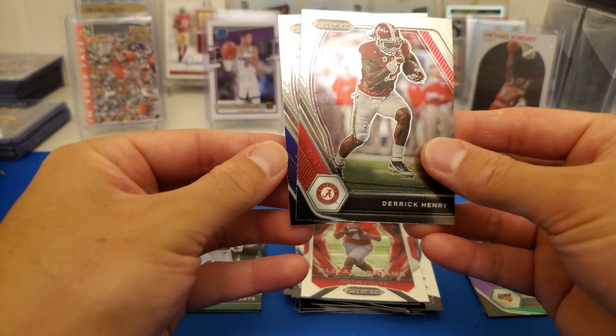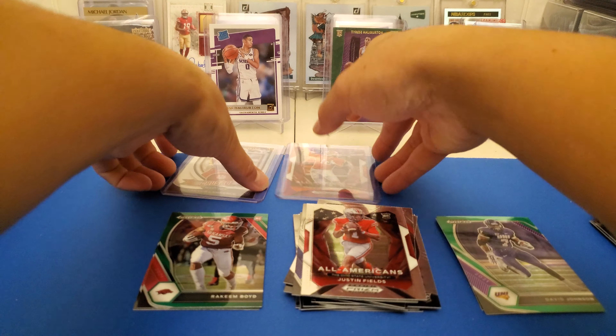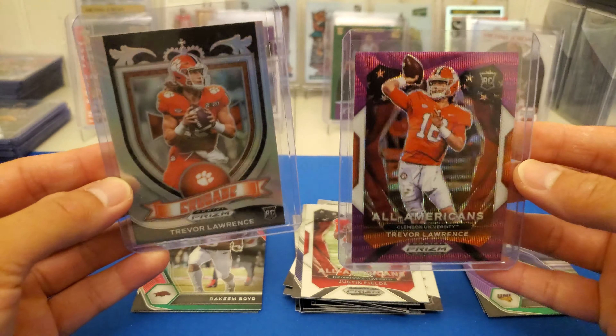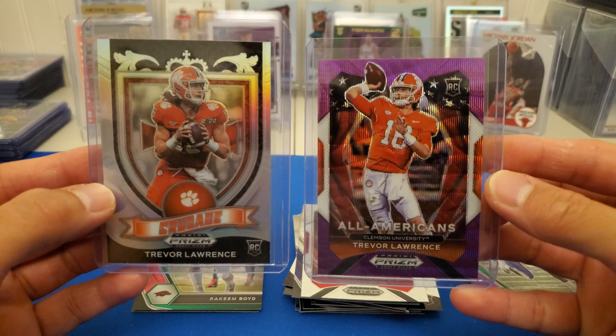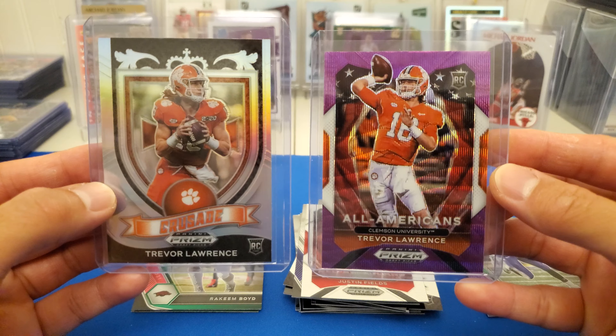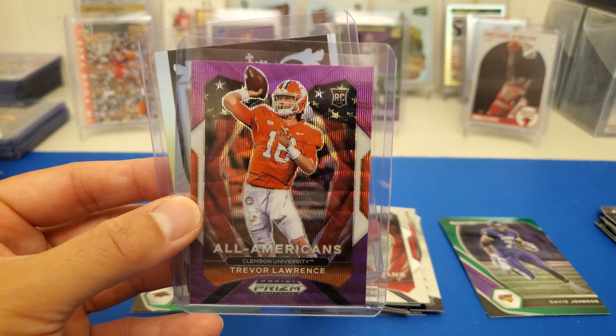Fifth pack. Mekhi Parsons, Tyler Vang, Hakeem Boyd, Julian Edelman, and a Daniel Jones.